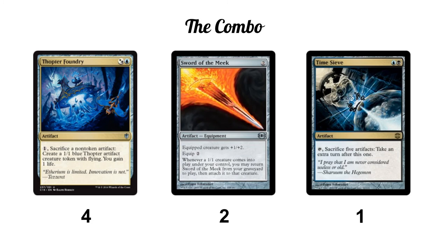The big namesakes of the combo are Sword of the Meek and Thopter Foundry. Thopter Foundry lets you sacrifice a non-token artifact for one mana to create a 1/1 blue Thopter artifact creature token with flying and you gain a life. Sword of the Meek says equip creature gets +1/+2, equip two, and whenever a 1/1 creature comes into play under your control you may return Sword of the Meek from your graveyard to play and attach it to that creature. Basically you pay a mana, sack Sword of the Meek to Thopter Foundry, the sword goes to the graveyard, the 1/1 comes into play, and you return the sword to play attached to that 1/1 and repeat. So for as much mana as you have, you can gain that much life and put in that many 1/1 artifact Thopter tokens.